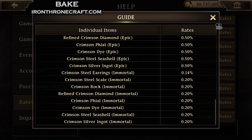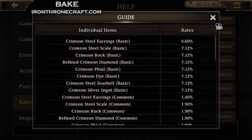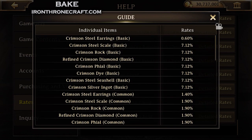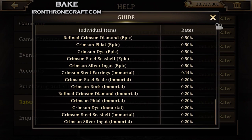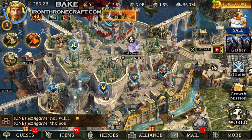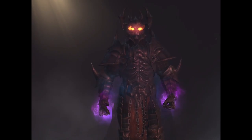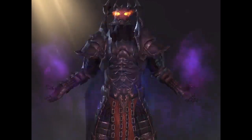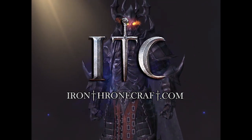Now I wanted to see what the crimson steel drop rates were. Judging by the rates, you're going to have a hard time getting crimson steel earrings — that's going to be the hard material. Whenever new gear comes out, you can go look at the gear in the forge or look at the chests and figure out which ones to focus on. That one's going to be crimson steel earrings. There's a lot of stuff in that Help menu — check those before you buy stuff. Thanks for watching, like, subscribe, all that stuff.